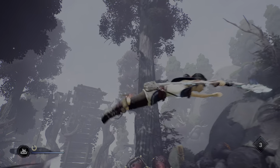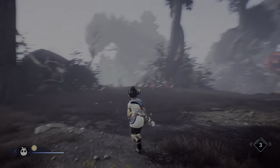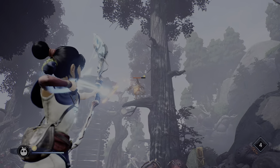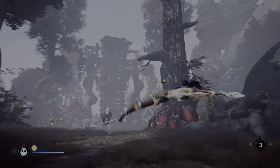These monkeys are strong now — they will throw sticks at you. Generally, if you hit things in the face, they will die quicker.